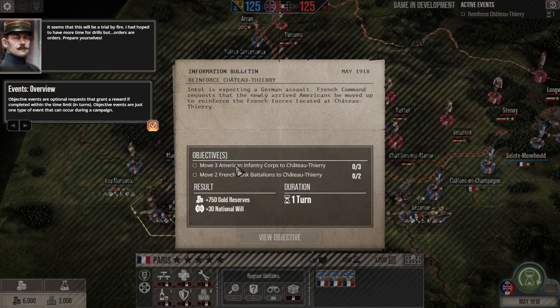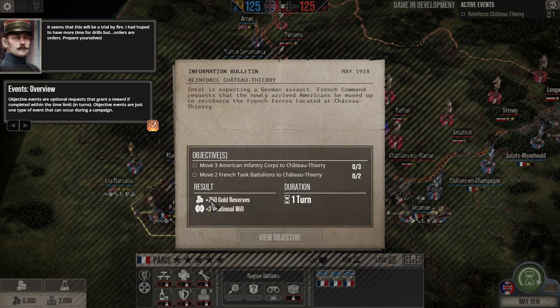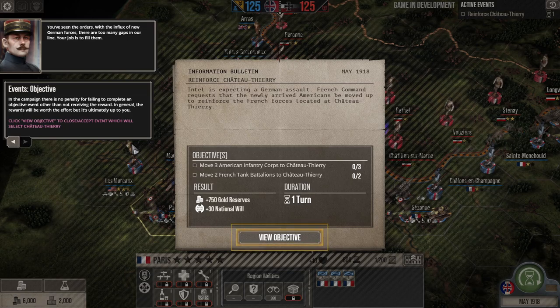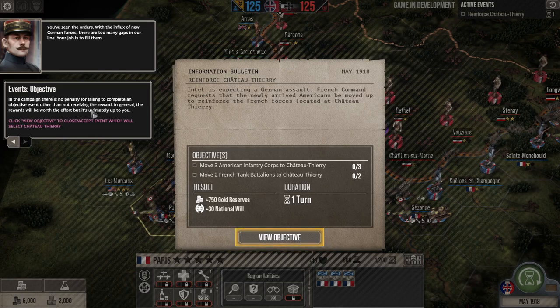Intel is expecting a German assault. French command requests that the newly formed Americans be moved up to reinforce French forces at Chateau Thurie. The objectives are to move three American infantry corps and two French tank battalions there in one turn. If we accomplish this, we get 750 gold plus 30 to national morale. There is no penalty for failing to complete an objective event other than not receiving the reward.